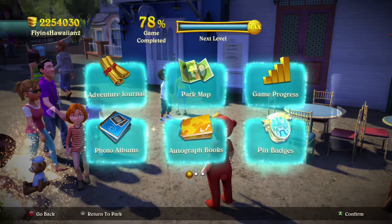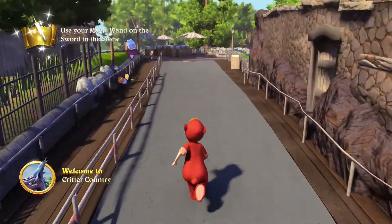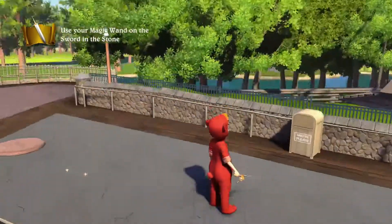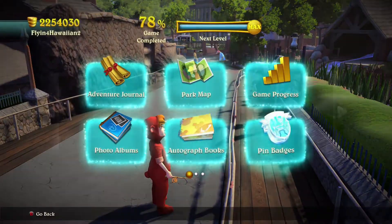There we go. Now we can fast travel over to Critter Country. Here in Critter Country we're going to head over here, flip around — on top of the Columbia ship there. I'm surprised it got that and it didn't get the trash can. That's our third Duffy.